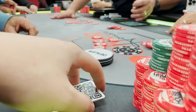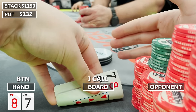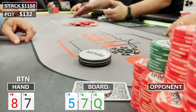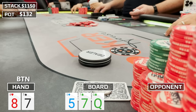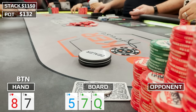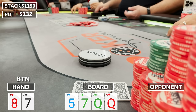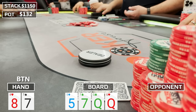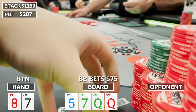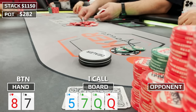With 8-7 offsuit on the button straddle, there are five limps and the big blind raises to $25 with three callers. I close the action and call. The flop is Queen 7-5 with two clubs — I flop middle pair with a backdoor straight draw and no clubs. The action checks to me. You can debate betting for protection, but I check back. The turn is the Queen of hearts, making it way less likely opponents have a queen. When the big blind bets $75, I call and evaluate.